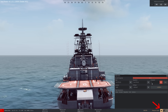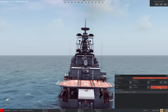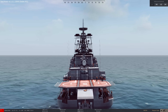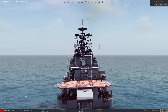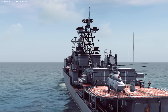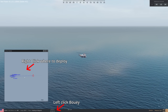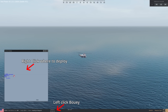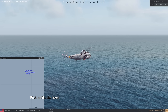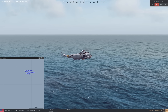Deploying sonar buoys is very easy. If your ship has helicopters, on your taskbar you will see an airplane symbol. Click it, select a helicopter, then select ASW mission — anti-submarine warfare. The helicopter will come out of its hangar and take off. Once it's up, click the sonar buoy and right-click on the map, and the helicopter will go and deploy it. From here we can also talk about two ancillary systems also based on helicopters.